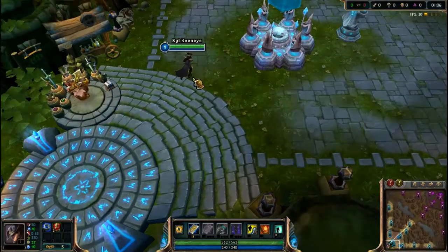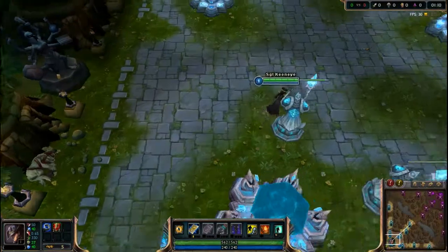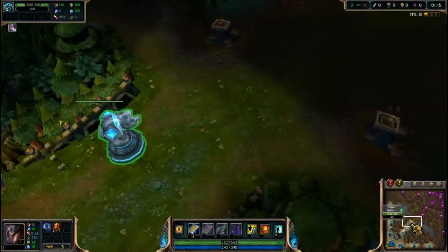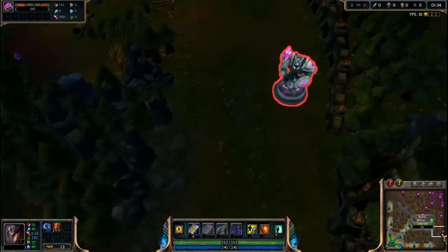As a Twisted Fate I'm an AP carry, or ability power carry, which is someone who stacks ability power for the damage they can do. Typically a carry does not have a lot of HP, so I go mid because that's typically where AP carries go. For other lanes, AD carry or attack damage carry — someone who does a lot of physical damage — goes bot along with their support. The support is there to either heal, stun, or help them in the lane to allow them to succeed and take their towers.